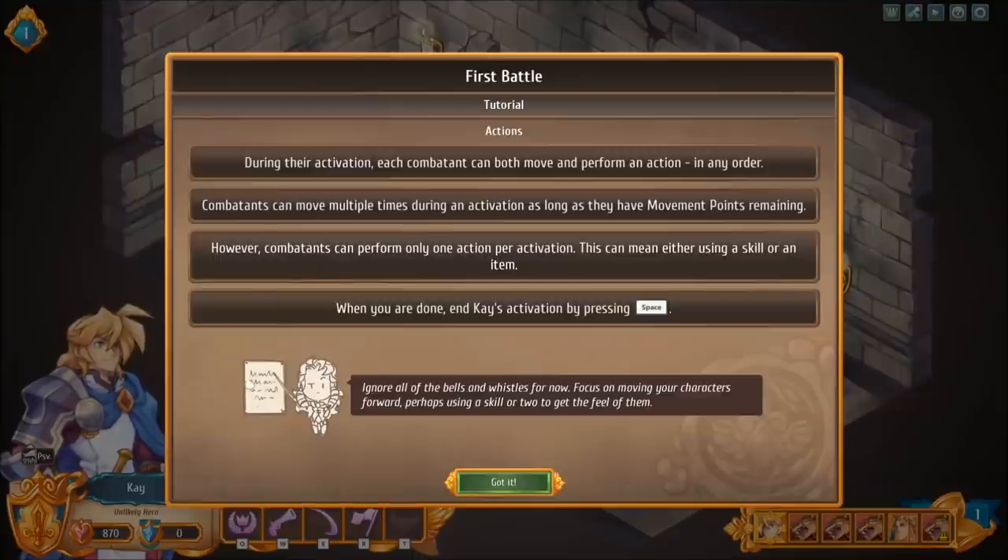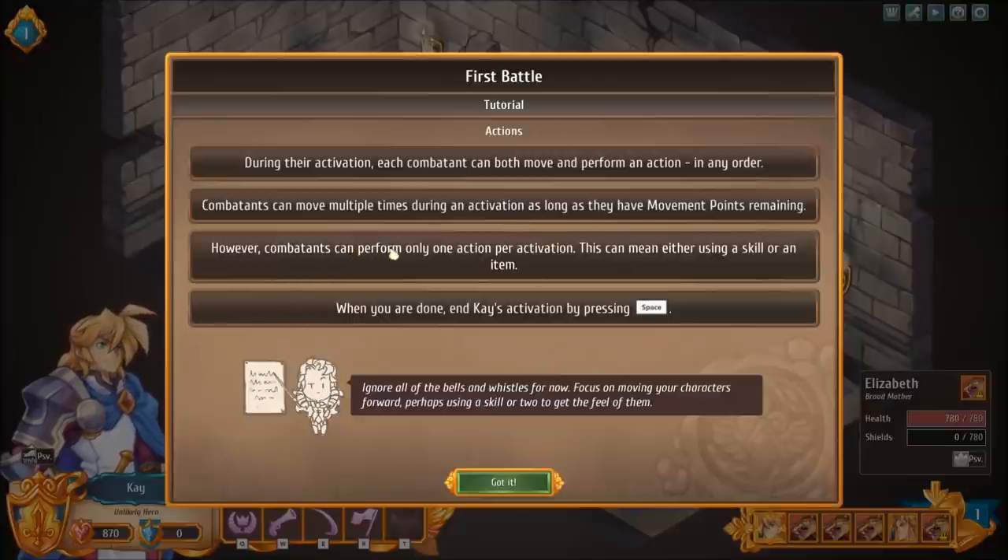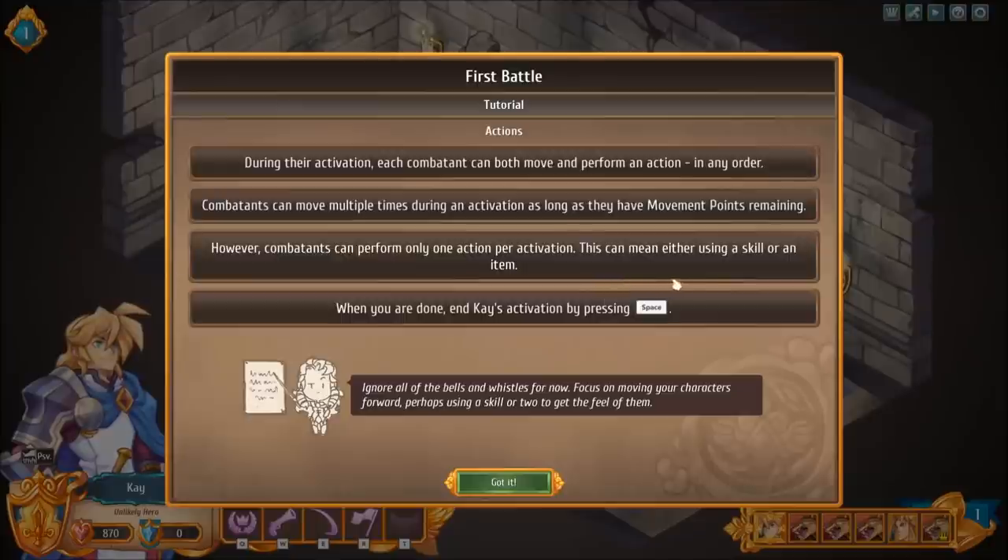During their activation, each combatant can both move and perform an action in any order. Combatants can move multiple times during an activation as long as they have movement points remaining. However, combatants can only perform one action per activation. I'd almost wish they'd get rid of 'activation' — it's hard to read alongside 'action.' Why can't they just call it a turn? Maybe I'm being silly, but I think they should just say 'per turn.'